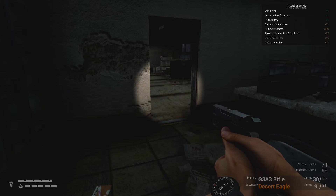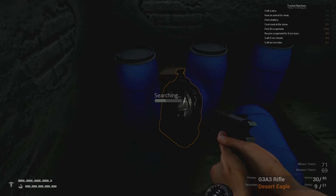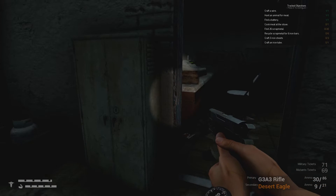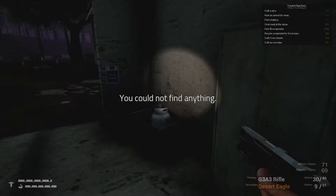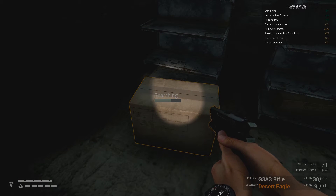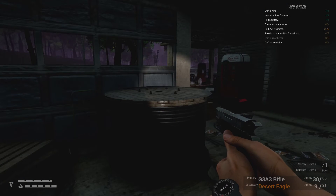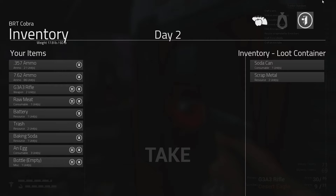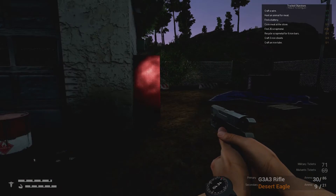Craft three iron sheets — that's easy. Craft an iron tube — that's easy. Let's search the trash here; I'm sure we're going to get scrap metal. Have we got an empty bottle? Useful, I'm sure. Nothing really in there. This is a bit dark and I apologise — I will brighten things up a little bit. We need 26 scrap metal. We've got some scrap metal and some soda. Daylight is approaching.